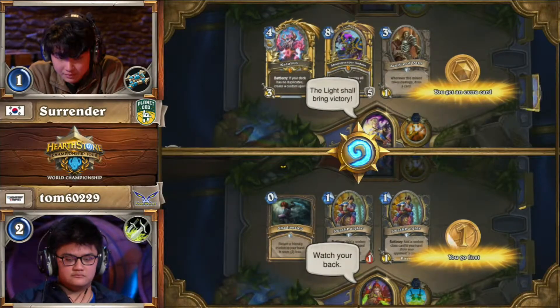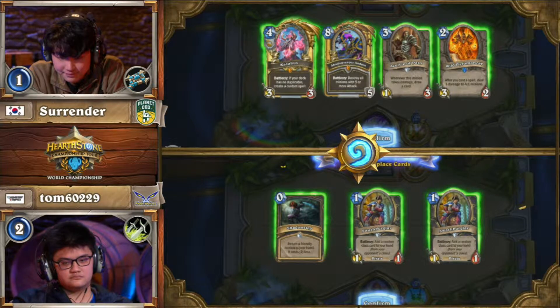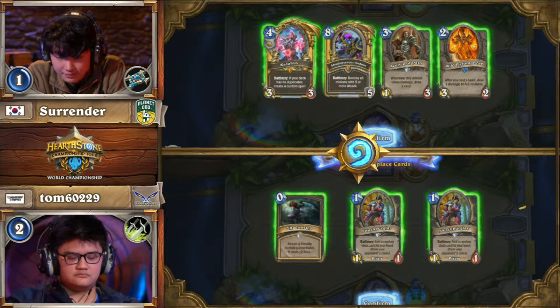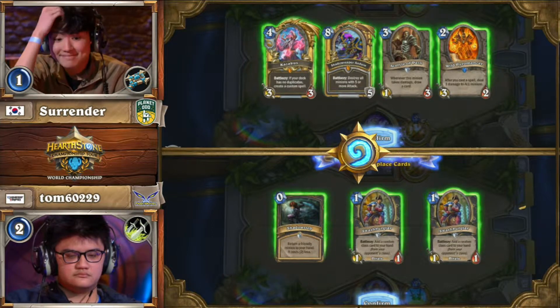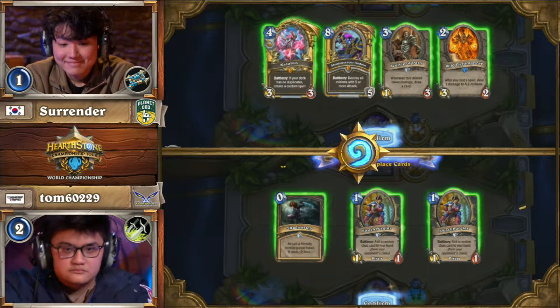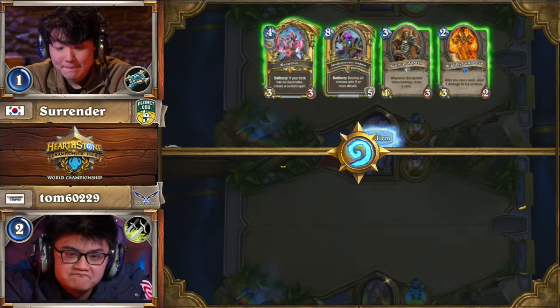...series, and then not be able to get it done with Tempo Rogue. We've seen it time and time again. The Doc Pone match versus Jason Joe — Doc Pone's on match point, two games to zero, three losses with Tempo Rogue right in a row. And you know who has a similar lineup to Jason Joe? It's Surrender. So that's the lineup that can beat Tempo Rogue.